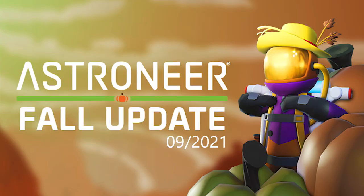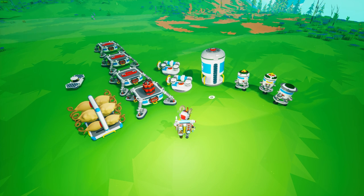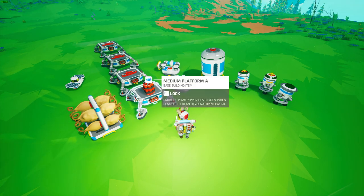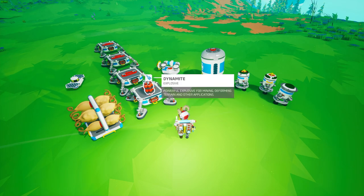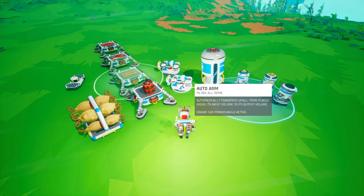In order to put together an automatic farm you're going to need a handful of things: some sort of storage container with seeds from sturdy squash, about four medium platform A's, a stick of dynamite (I'll show you why), at least a medium solar panel, and a couple of auto arms.